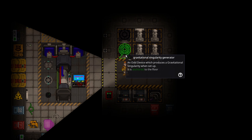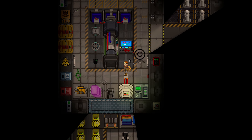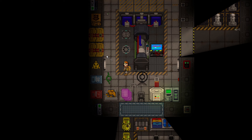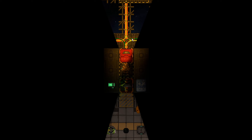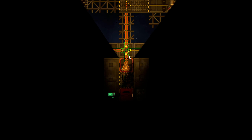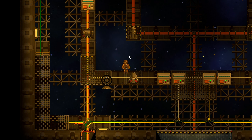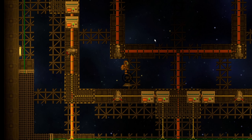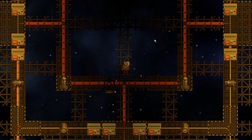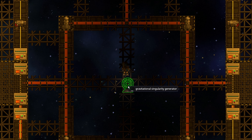The only thing to note is that the Gravitational Singularity generator itself is not at the center, so you have to grab it as well. Obviously you're going to need a hard suit. You head outside — you don't even have to worry about spacing because the doors will bolt automatically. Then you just drag the Singularity generator to the center and wrench it in place.